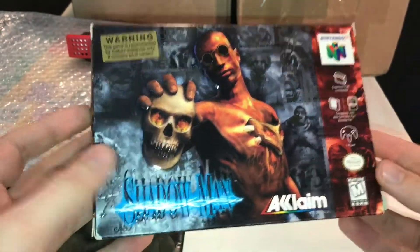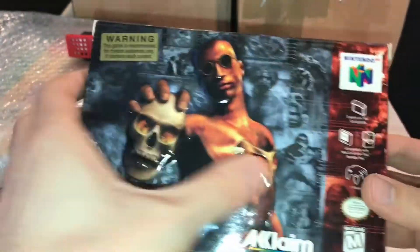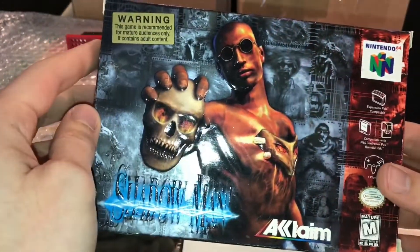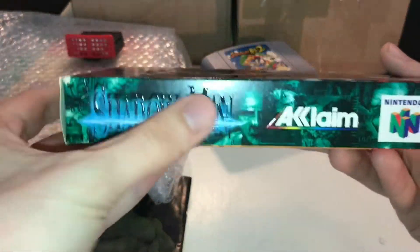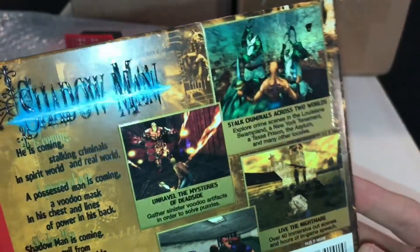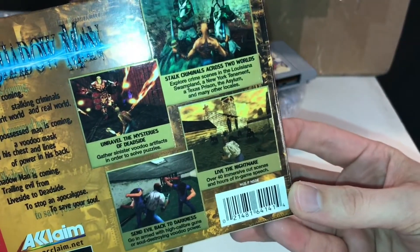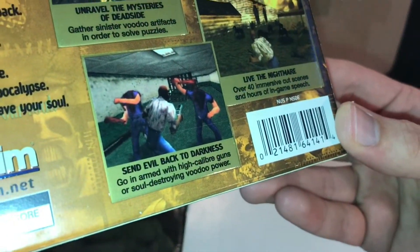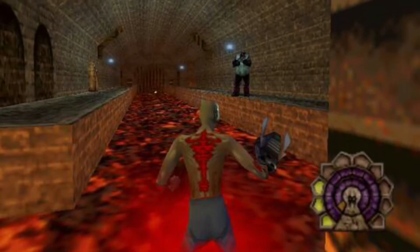Shadow Man was actually a port from a PC game at the time. It has a really cool 3D effect on the cover — very glossy. The box is in exceptional condition, no creases or anything like that. On the back, this is a third-person game with weapons and gore. This isn't a game we had as kids, but I do remember seeing it on the rental store shelf.